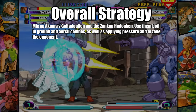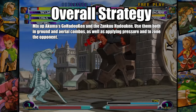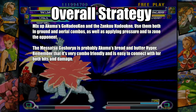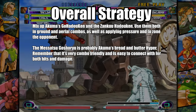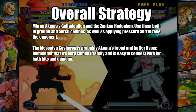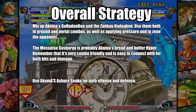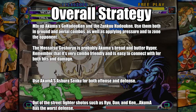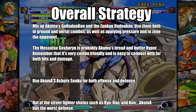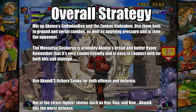Mix up Akuma's Go-Hadouken and the Zanku Hadouken — use them both in ground and aerial combos, as well as for applying pressure and zoning the opponent. The Musasco Shoru is probably Akuma's bread and butter hyper; it's very combo friendly and easy to connect with for both hits and damage. Use Akuma's Ashura Senku for both offense and defense. Out of all the Street Fighter Shotos such as Ryu, Dan, and Ken, Akuma has the worst defense. Whenever using Akuma as an assist, make sure to use the gamma one, which is the fierce kick Tatsumaki Zanku Yaku.